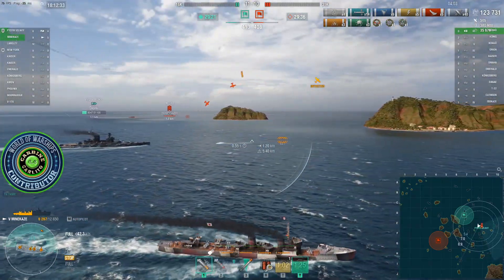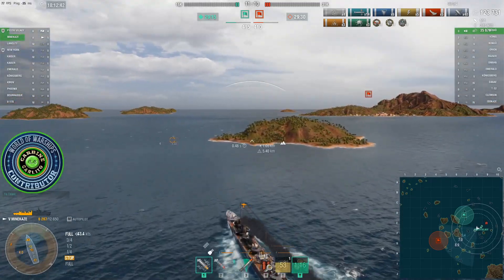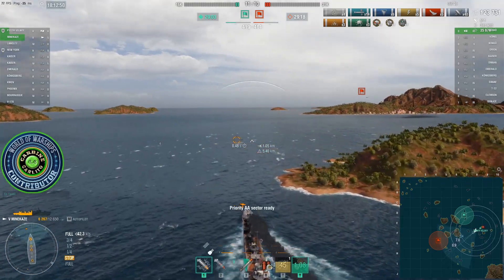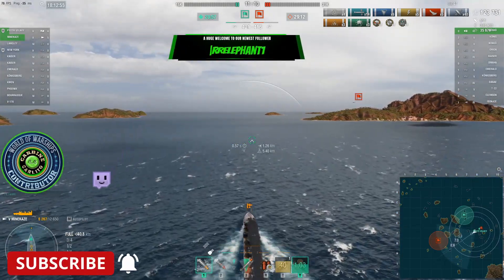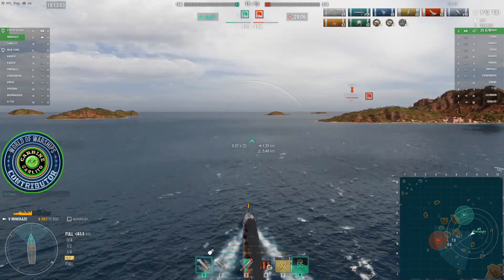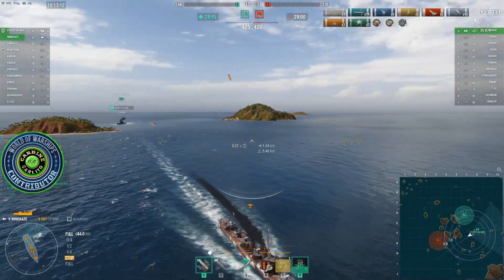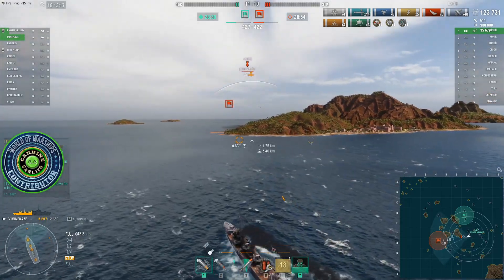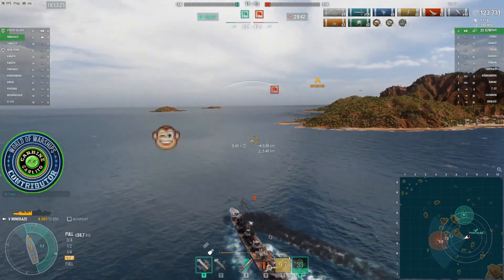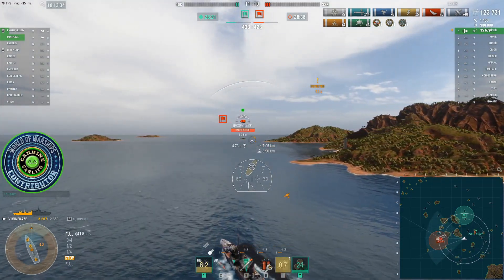So it's up to our Veliki to dodge these torps as much as possible. Miraculously, he dodges the first one. Every second this Veliki can stay alive and keep the CV active, he's a second closer to us winning the game. So I'm going to try and hunt down this carrier. Worst case scenario is I don't have enough AA to keep the Veliki alive — the best thing I can try is to get into the enemy cap, hopefully spot the carrier, and get our Veliki to fire one or two salvos before he dies. And suddenly the whole Hosho pops up — I'm thinking to myself, hold on, there's hope. It's time to gunboat.